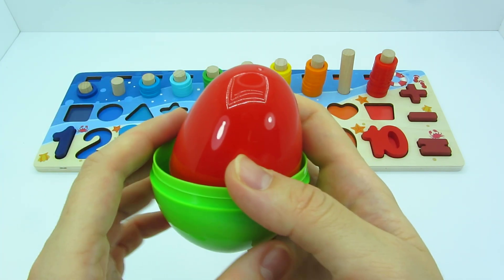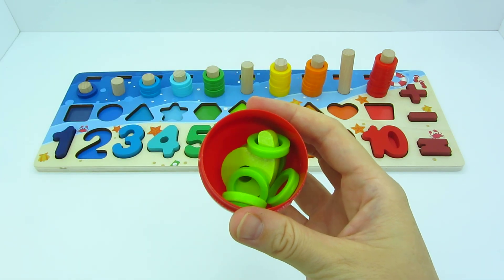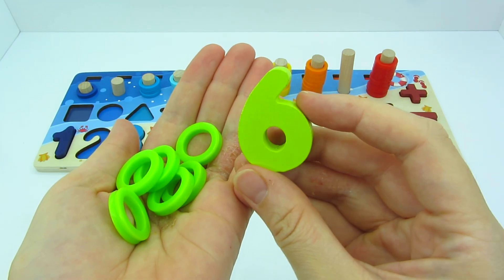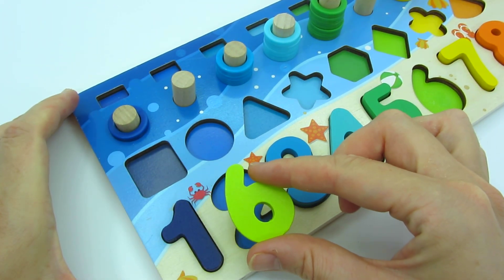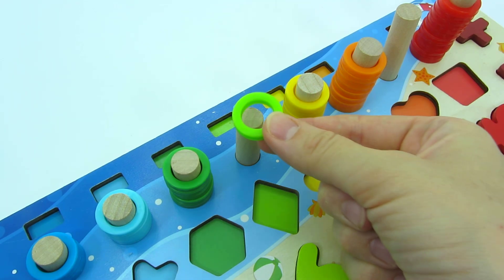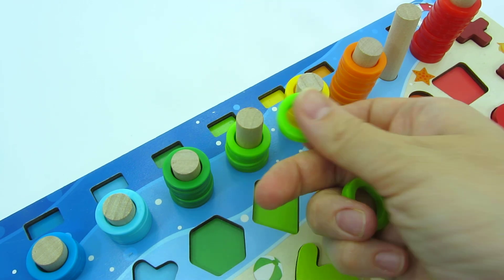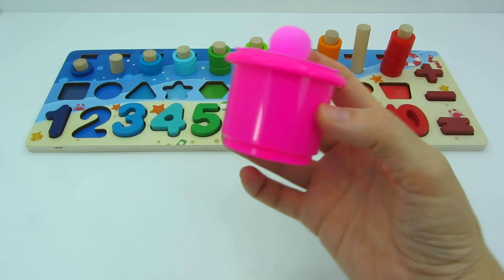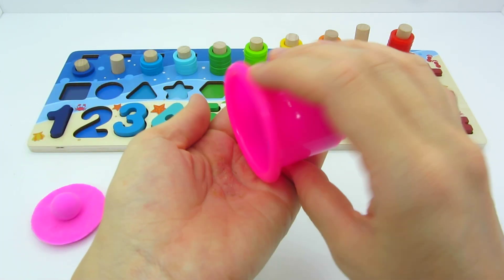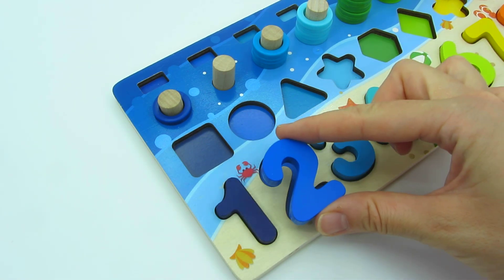Another one, another one! Finally, it's number six. Where should we put it? Here, and here — yeah! One, two, three, four, five, six. Let's see which number we have here. What do you think? The number two! One, two.